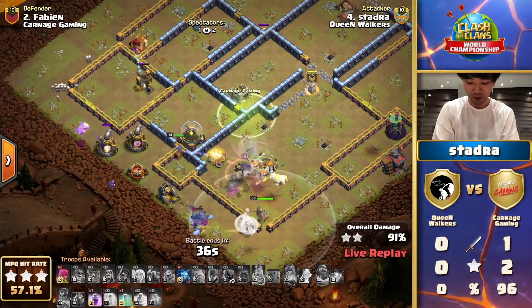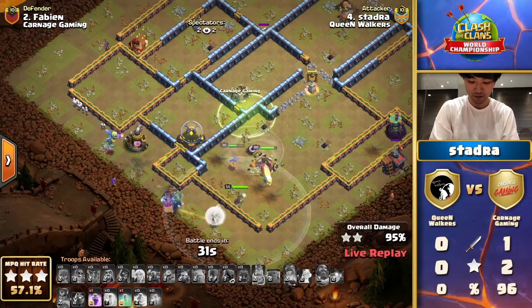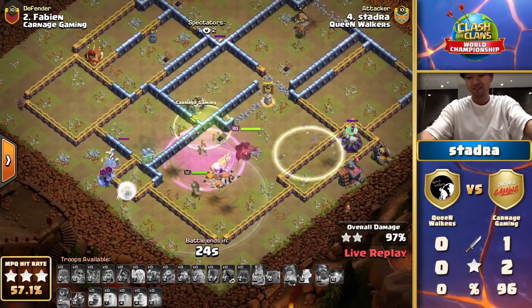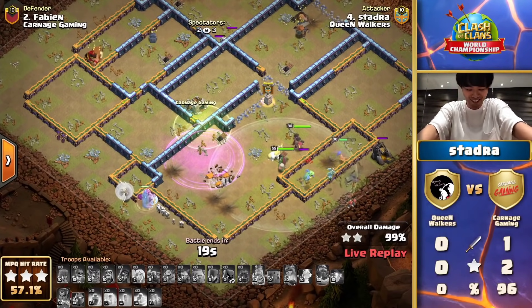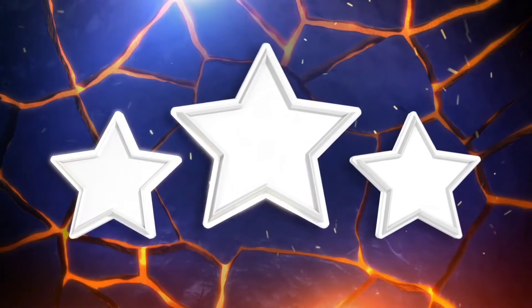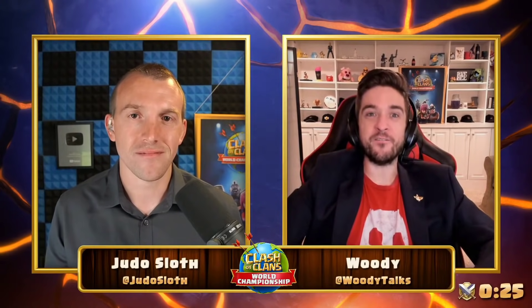Forces the Royal Champion across to this side — 36 seconds — he has the spells and will probably use them anyway. Making sure the Royal Champion gets the Wizard Tower — it is three stars for Stadra of the Queen Walkers, taking an early lead in this grand final! If they win this war they gain their golden ticket. He pumps his fist — the celebration is well earned. Stadra finds a victory right off the bat and puts Queen Walkers on a stride toward victory.